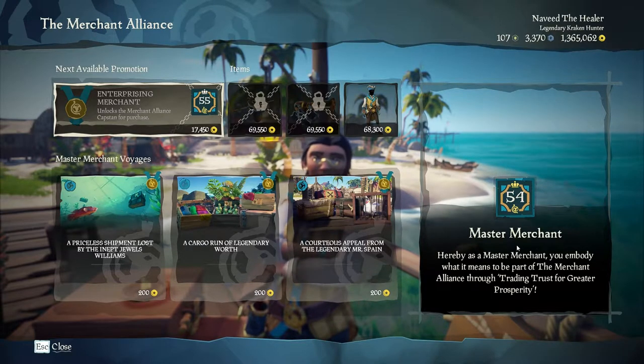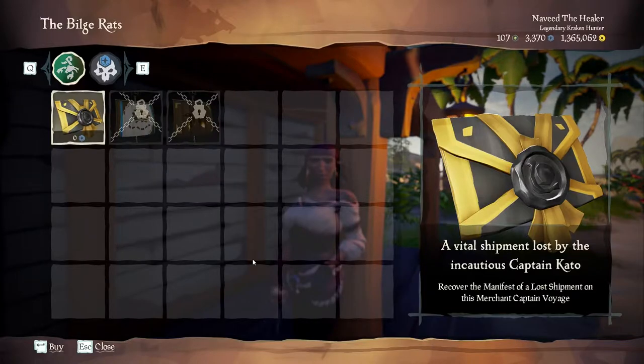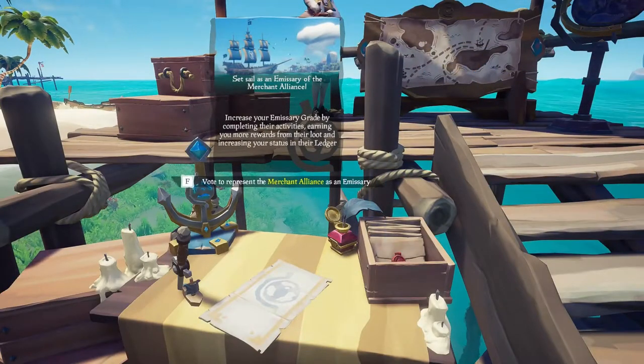To start off we need to pick up the new lost shipment voyage from the Merchants Alliance. Do remember to check the black market for any special voyages, and also do not forget to throw out the missionary flag for the extra gold bonus.